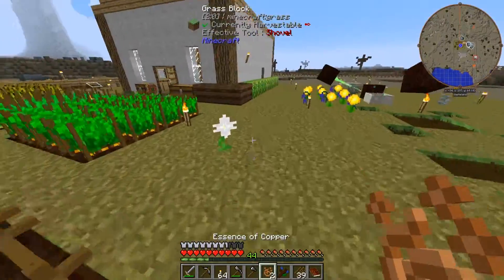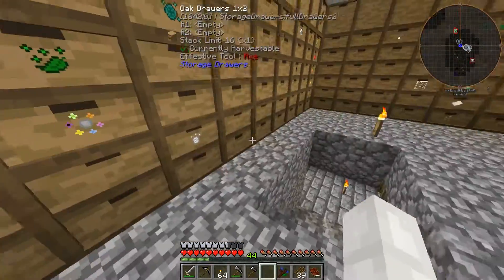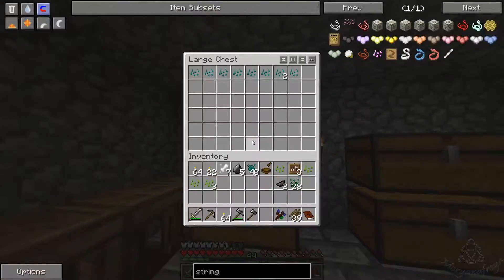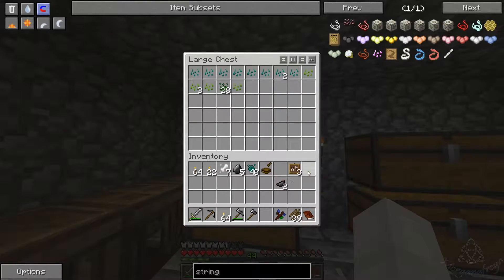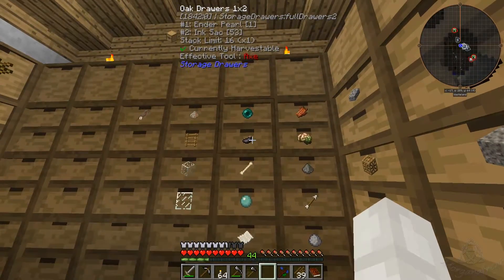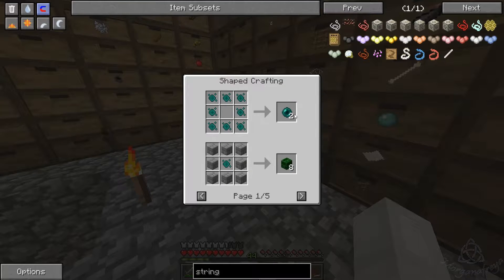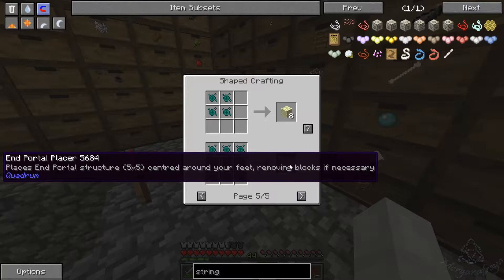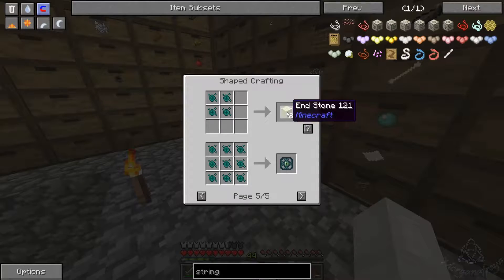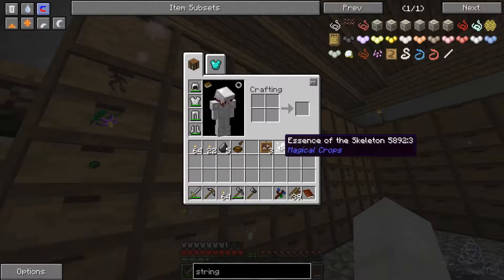Let's see here — we are just going to keep those going and get these out of our inventory. We definitely have ender pearls now. Is there anything else you can get from these? Yes — ender essence, brick, glass. Ooh, end portal — that's right. We are still not going to the end, nowhere near.